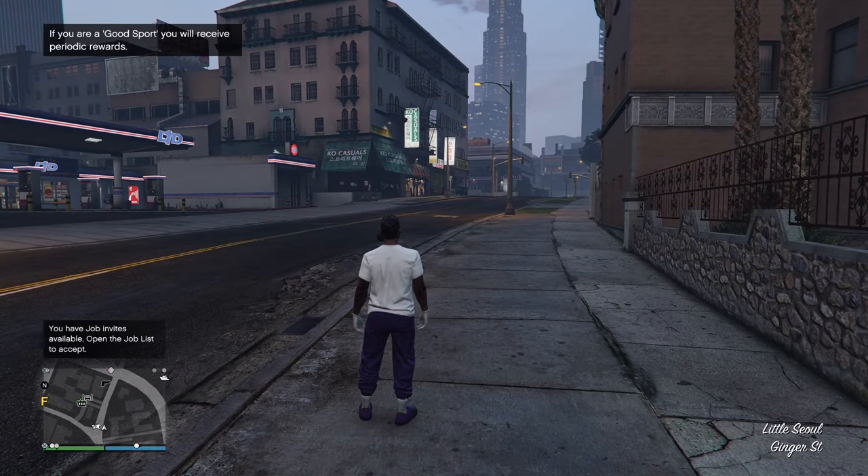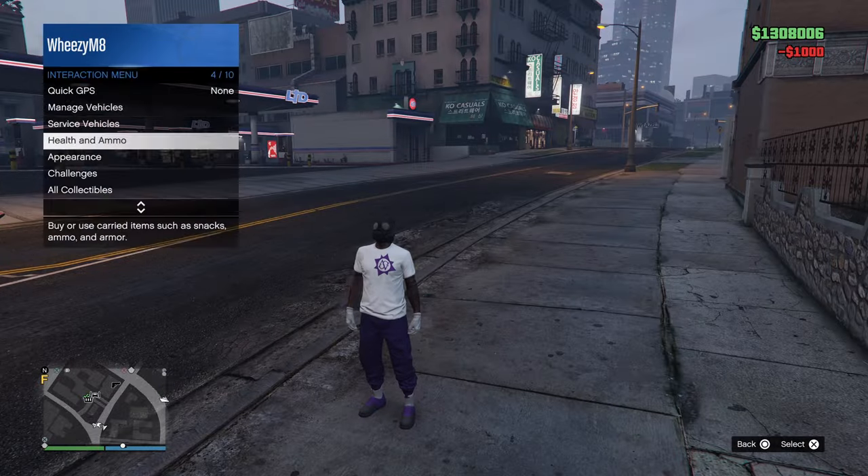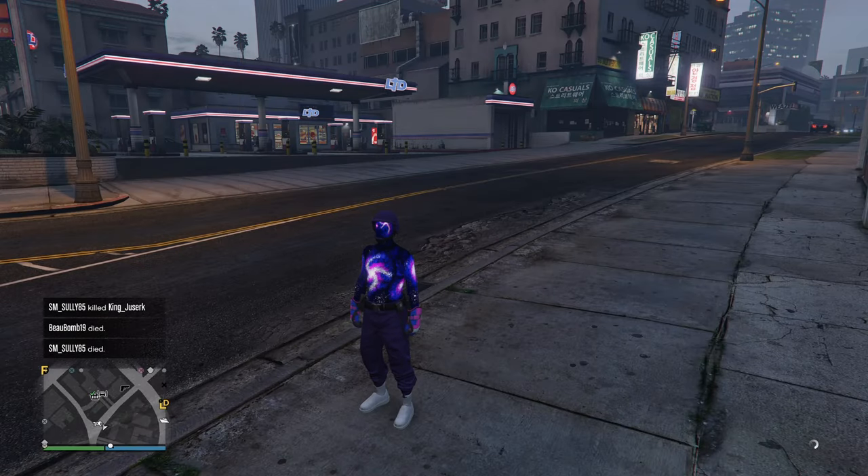Once you load back in, your outfit should look like this with the chest plate disappeared. Now you just want to equip any outfit with a belt. If you don't have a belt, I have a video on the card above on how to get an outfit with a belt.